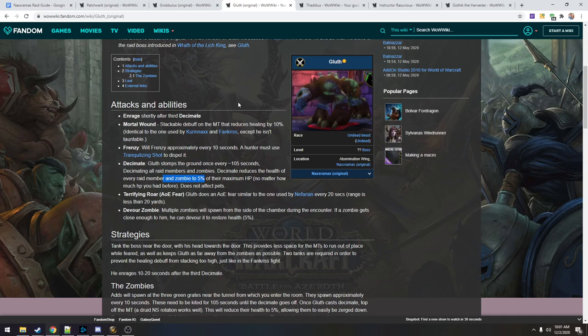The assumption is that Oprimo and JD are one and two on threat basically all the time, so it's important for everyone to stay below them. The enrage is also a DPS check — he has to be dead by the third Decimate. The decimates happen every 105 seconds, so after 315 seconds you're dead. He has a pretty big health pool — maybe two and a half to three million hit points.